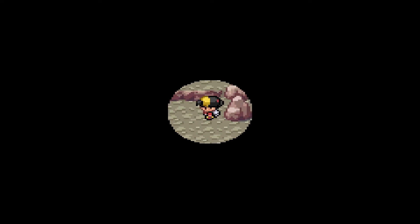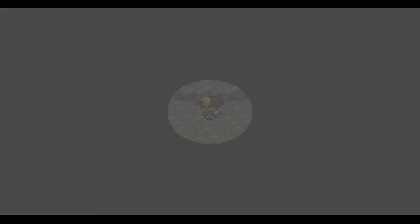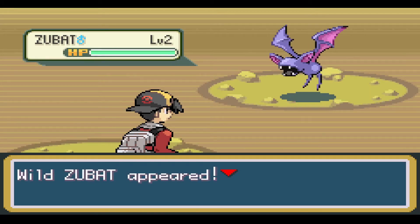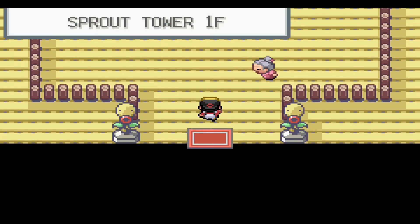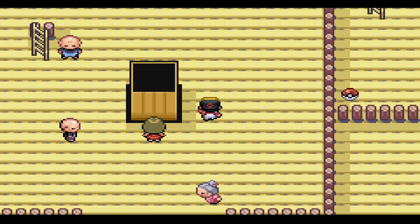Here we are in the dark cave. Let's get a new Pokemon. I think it'll just be a Geodude, right? Oh no, a Zubat. That's right, you can find Zubats in here. It's a Geodude. Here we go. A Zubat. I completely forgot about this area actually - the Sprout Tower. Let's get through the Sprout Tower.